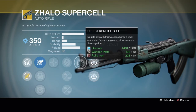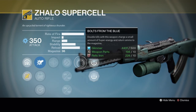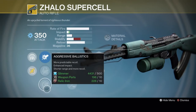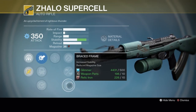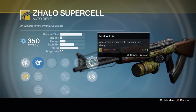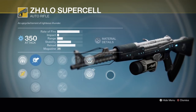It also has Bolts from the Blue: double kills with this weapon charge a small amount of super energy and return ammo to the magazine. So in PvE, getting double kills off adds means you're constantly not having to reload. Probably run aggressive ballistics with either hammer forged or braced frame, depending on if you can handle the stability. It comes with two ornaments: Not-A-Toy and the Shotgasm, which is one of the cooler looking ones — it just fits the gun really well.